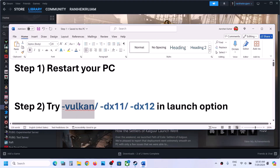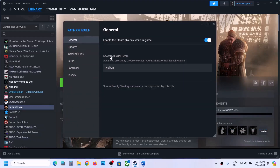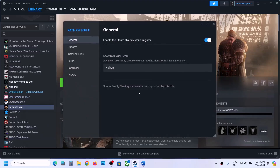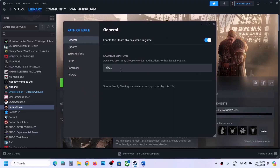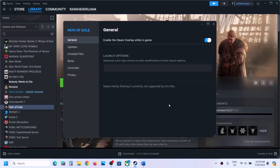If that does not work, you can try these launch options. Go to Steam, right-click on the game, select Properties, and go to the General tab. In Launch Options, type in -welcome and launch the game. If that does not work, type in -dx11, then launch the game. Still not working, try -dx12, then launch the game and check.